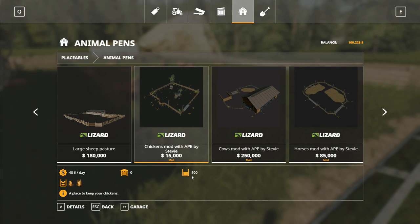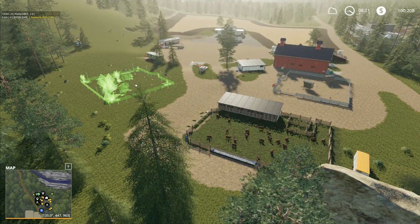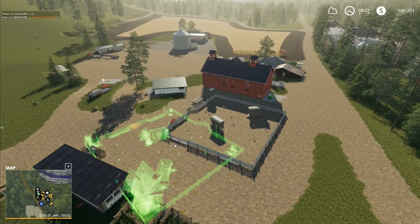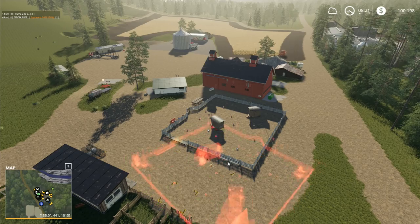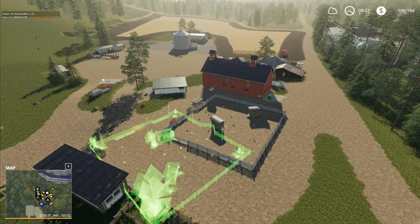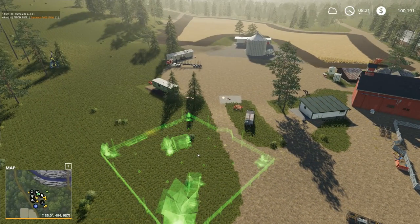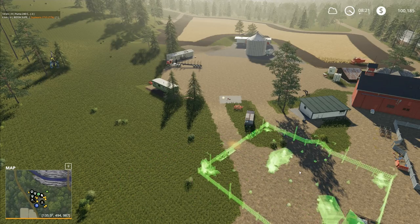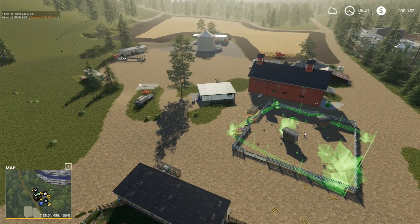I can fit 500 chickens in here instead of 400 in the base game one. The big thing with chickens is you've got a bigger area for eggs coming off of it, which is the bit I particularly like. There doesn't seem to be a spot for water with the chicken pen... wait — water is that one and food is that one. Oh no, it does have it — you can see there's two over on the sides.